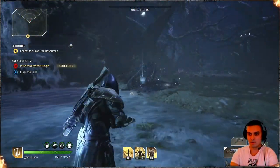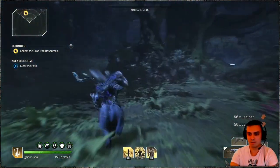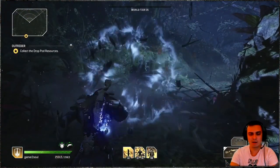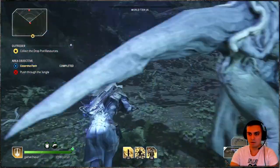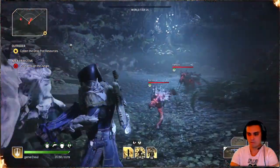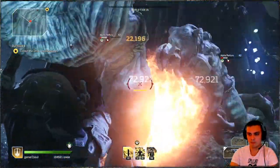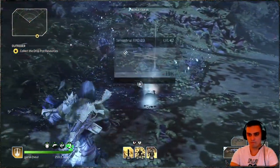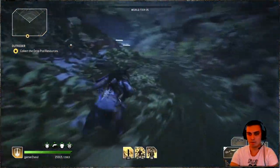He drops loot — no epic this time but you at least get some titanium. Now a whole bunch of guys pop up over here — group them up. Usually I get a purple epic from them, but not lucky this time.